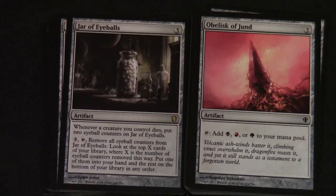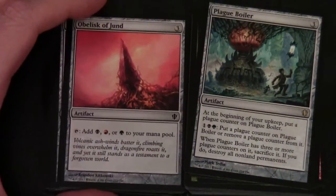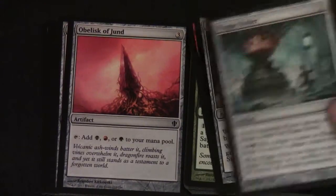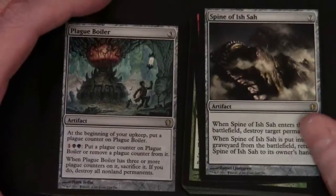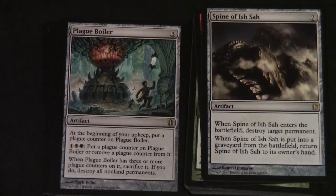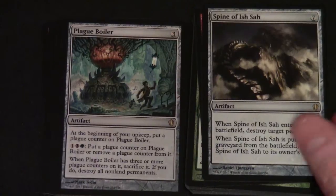Obelisk of Jund helps fix mana — tap to add black, red, or green to your mana pool, at three colourless to cast. Plague Boiler costs three colourless and is a rare. At the beginning of your upkeep, put a plague counter on Plague Boiler. Pay one colourless, black, or green to add or remove a plague counter from it. When Plague Boiler has three or more plague counters, sacrifice it — if you do, destroy all non-land permanents. Spine of Ish Sah costs seven colourless: when it enters the battlefield, destroy target permanent; when it's put into a graveyard from the battlefield, return it to its owner's hand.